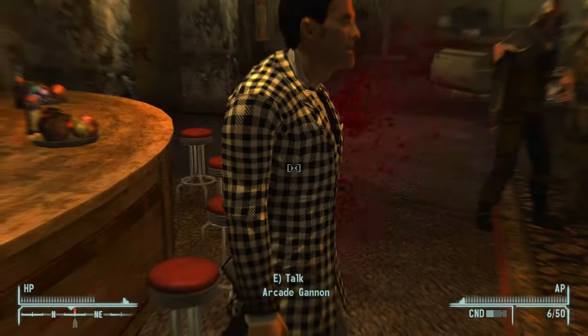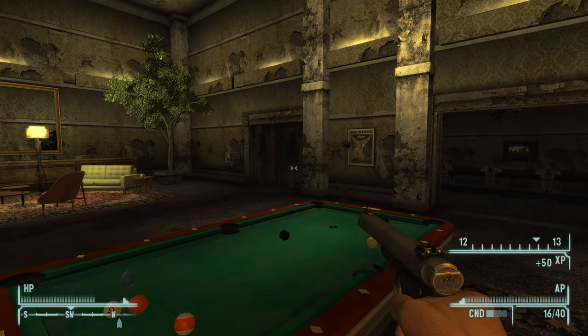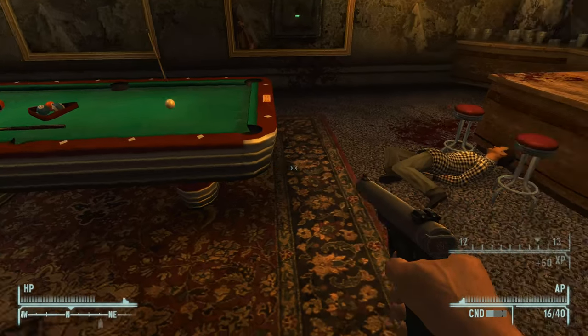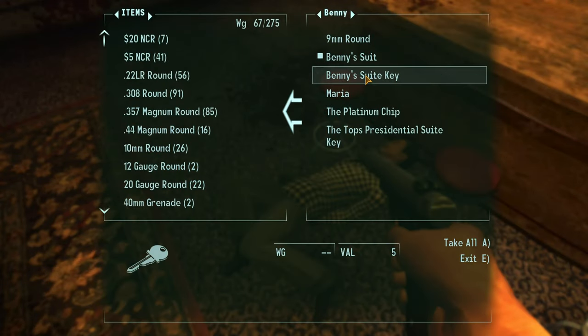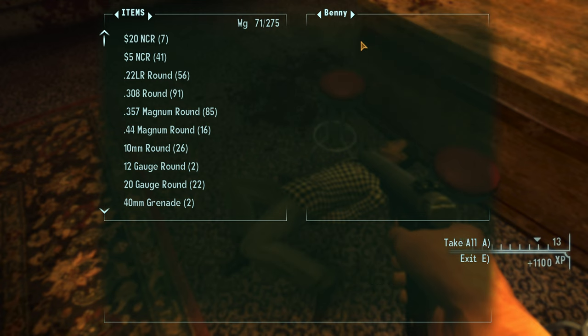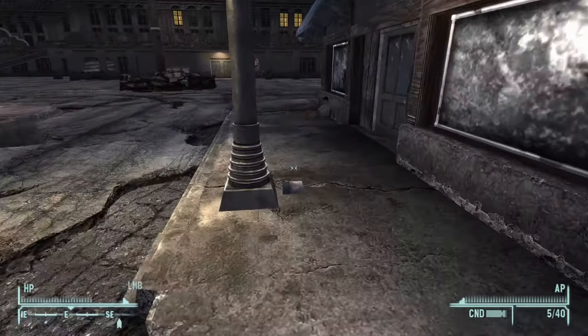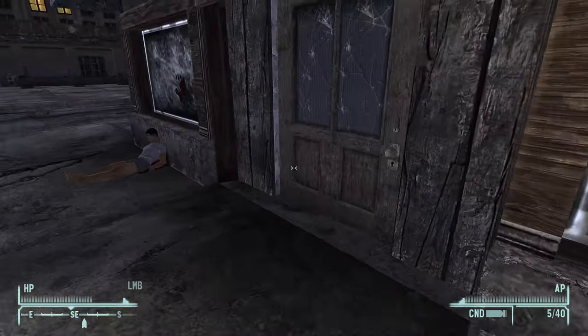Now at this point we get to where we have to start thinking about what faction we're doing for this playthrough, so you'll definitely want to make sure you don't do any major choices going for or against the NCR, the Legion, Mr. House, or Yes Man. We want to keep all of those options open for now as we clean up some of the random achievements before making our main save that we're going to load back to.